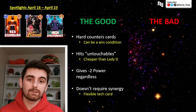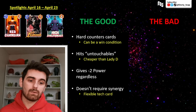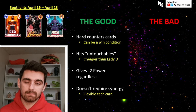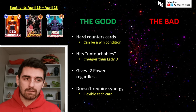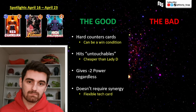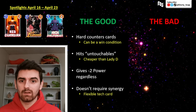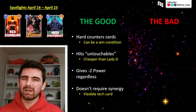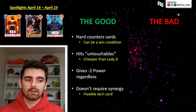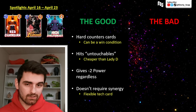He will give a card minus two power even if it doesn't have an ability that's great to disable. Maybe you hit your opponent's on-reveal card — say they played Spider-Ham — Red Guardian hits Spider-Ham and still gives it minus two power. So even when he doesn't have the best targets, he still just applies a minus power, and he doesn't require synergy. You can just slap him in a deck and get good value, kind of like you do with Shang-Chi or even Mobius. He's a very flexible tech card with a nice stat line to back it up.